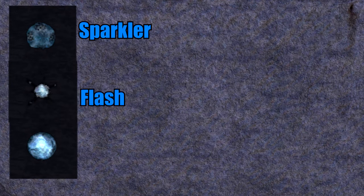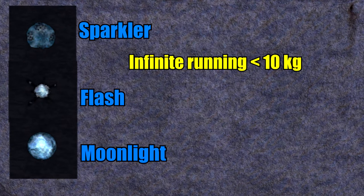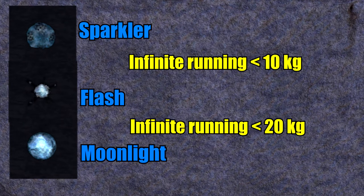Now let's talk about artifacts, starting with Shadow of Chernobyl, where we take a look at the Sparkler, Flash, and Moonlight. The Sparkler allows infinite running with backpacks up to 10 kilograms, the Flash with up to 20 kilograms, and the Moonlight with up to 30 kilograms.